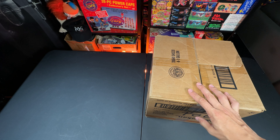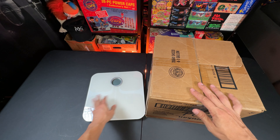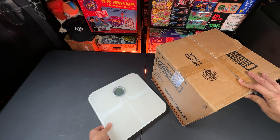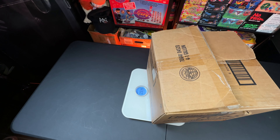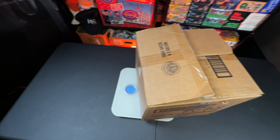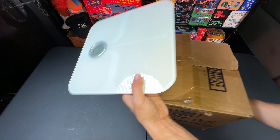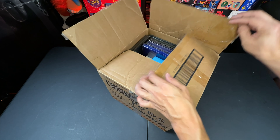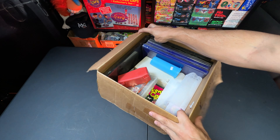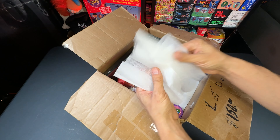First we need to actually weigh it because this box is heavy. 23 pounds of pogs is what we've got here. When you break it down, that's about six dollars for a pound of pogs. Let's open it up — it smells like cigarettes, so I'll put some things in there to help air it out, but I don't think it helped too much.